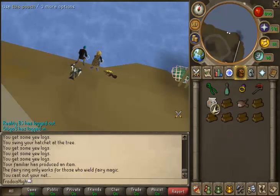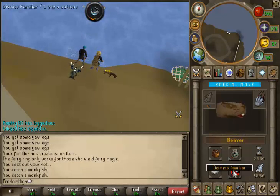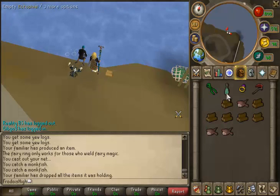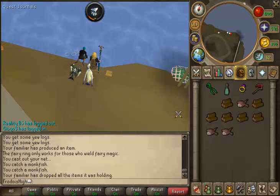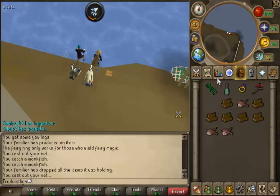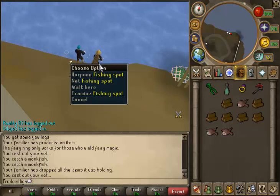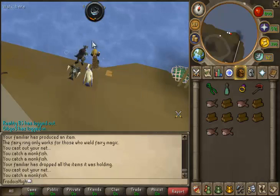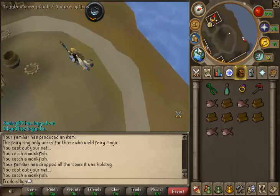You should use an ibis pouch — it requires 56 Summoning. The reason I use the ibis is because it gives you three invisible fishing boost levels, just like the beaver does for Woodcutting. The ibis will also give you swordfish drops. So you catch your monkfish faster, and there's a bank right over here — easy money, doesn't take long.